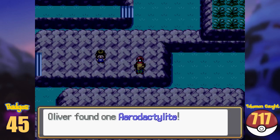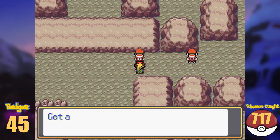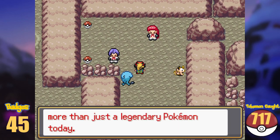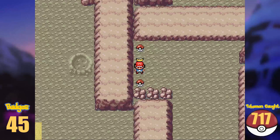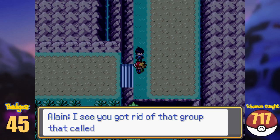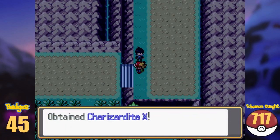Here we pick up the Aerodactylite and enter Terminus Cave. Team Flare overran the cave, and after we kick their butts — and Team Rocket's as well, because they are here, why not — we catch Latias and the Latiasite, and continue our journey. Outside of the cave, we run into a lane again, and after the battle, we get the Charizardite X.